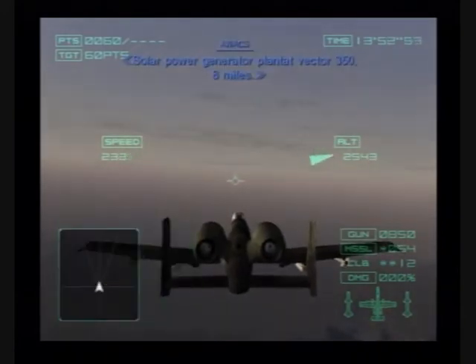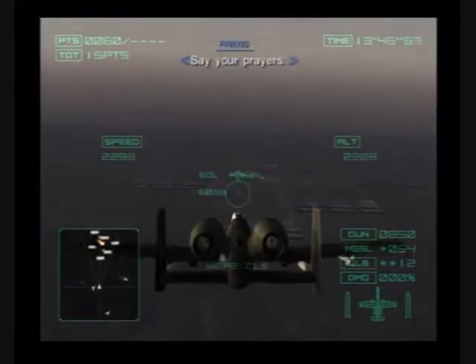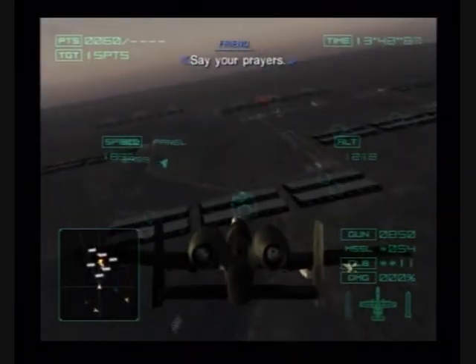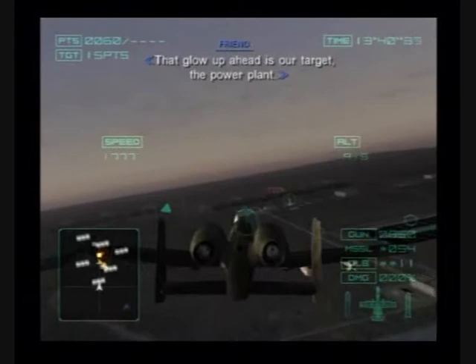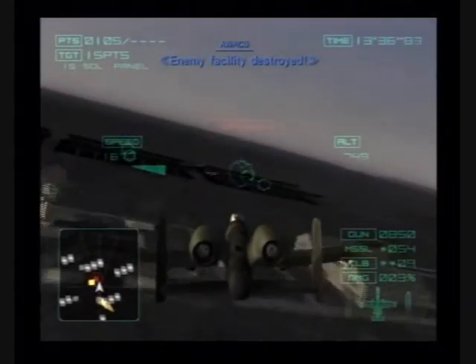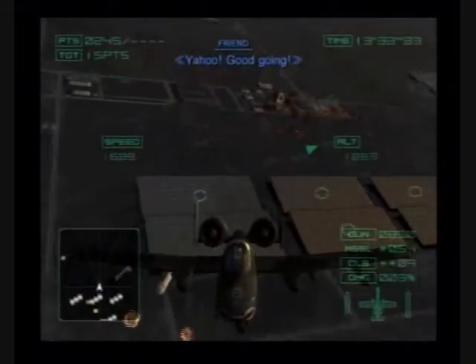Solar power generator plant — the Vector 350. Eight miles. Say your prayers! The core of the head is our target — the power plant! Enemy facility destroyed! Woohoo! Good going!